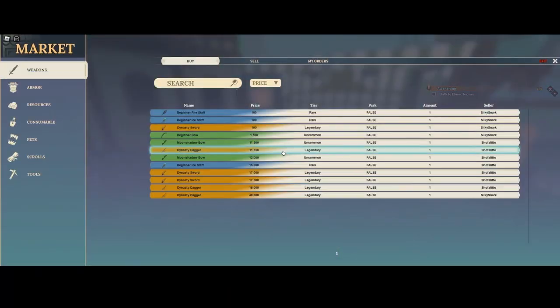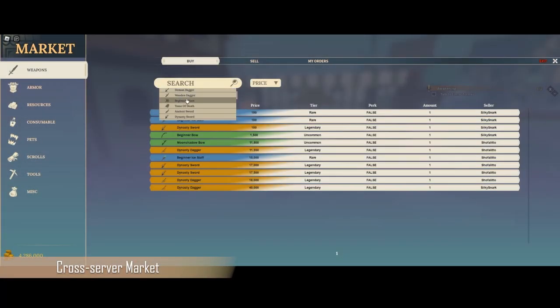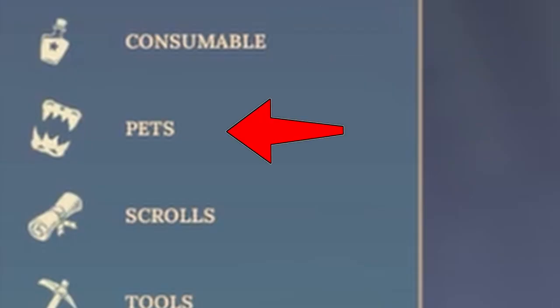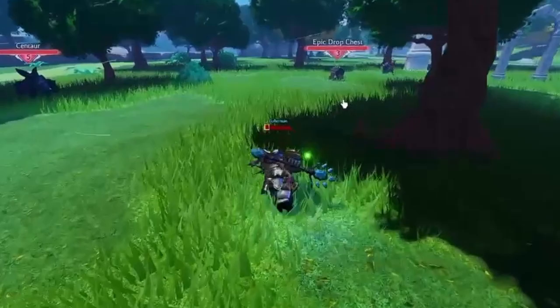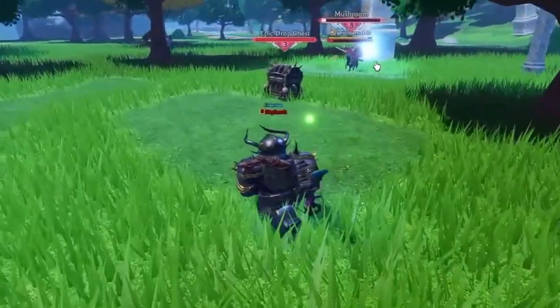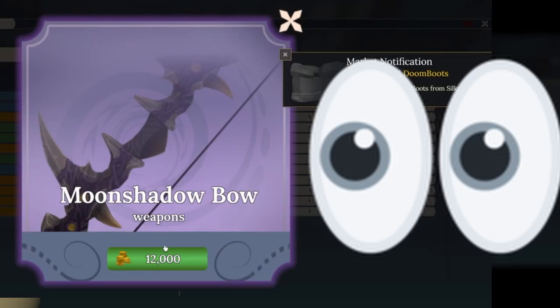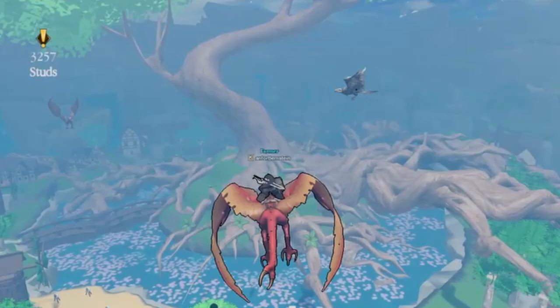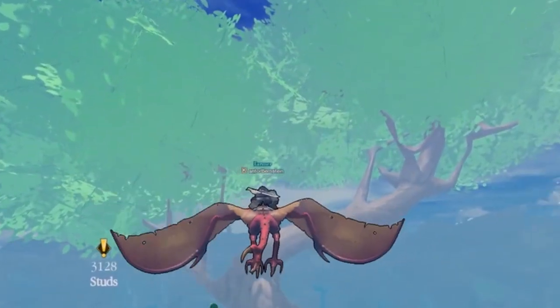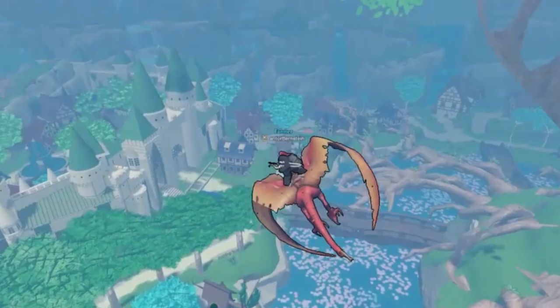First up, let's talk about the new cross-server market feature that was shown off. This is a market that players can sell and purchase weapons, armor, resources, consumables, pets, scrolls, tools, and many different items with gold. In this sneak, there were a lot of weapons and pets shown, but we'll talk about those a bit later. With this feature, you'll be able to filter items by categories from price to other types. Personally, I think that in-game economies are really cool, and they can add a lot to the game's experience, so this feature gets two thumbs up from me.